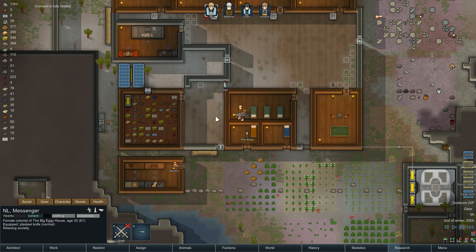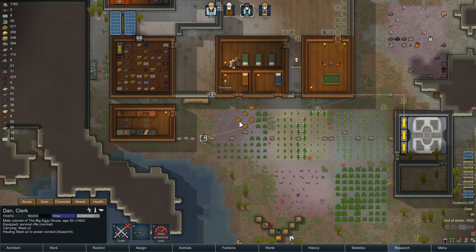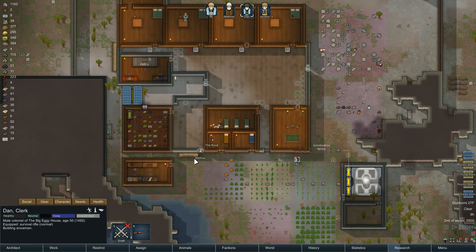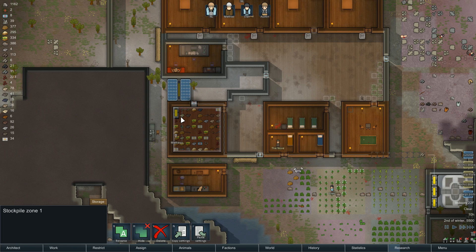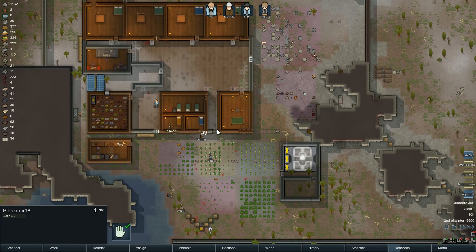We do need to clean up our act here, though. Dan's going for a walk — I don't think so. Dan, you're going to go ahead and work on the power conduit, because then we'll be self-sufficient off the heat of the land. But one thing we need to know is that Mathis never lets me down.